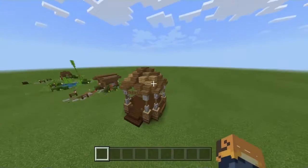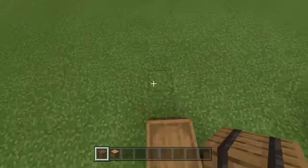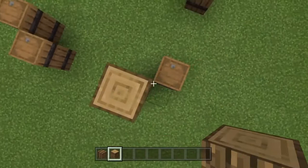First off we're gonna start by putting barrels, obviously just like this. I'm gonna show you right now how to put the barrels — I'm gonna leave a three block gap between them. And it's gonna be looking something like this.